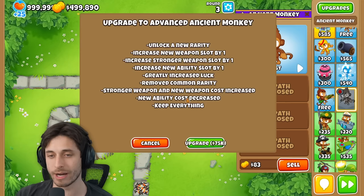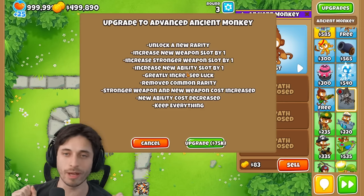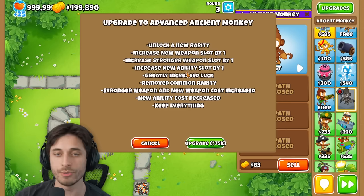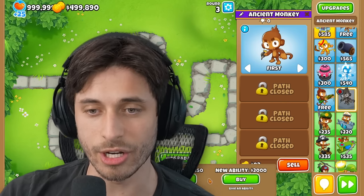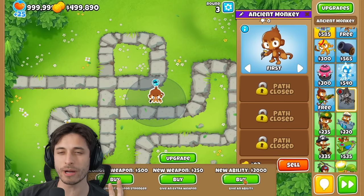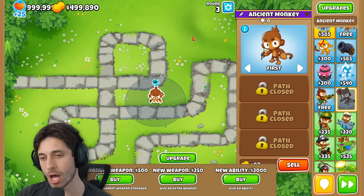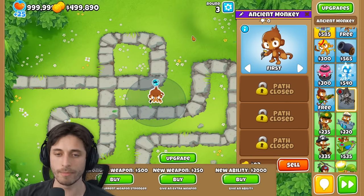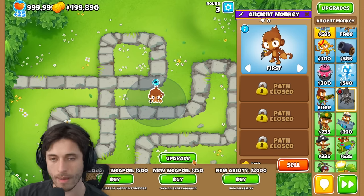So now we have this upgrade path. That's seventy-five thousand dollars. It basically makes it so you have better choices, better luck, removes the common rarity so you don't even have to worry about getting that dog water — and you still keep everything beforehand. That's 75k. We're gonna save that because we'll probably want to get that eventually, but I think I'm gonna focus on new weapon stuff, stronger weapon, and the upgrade.